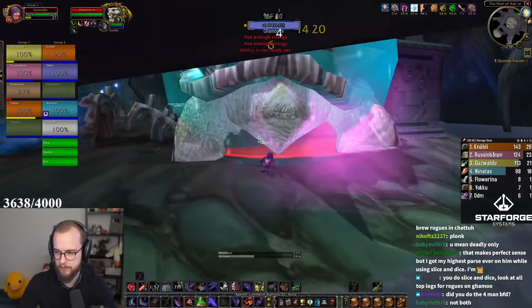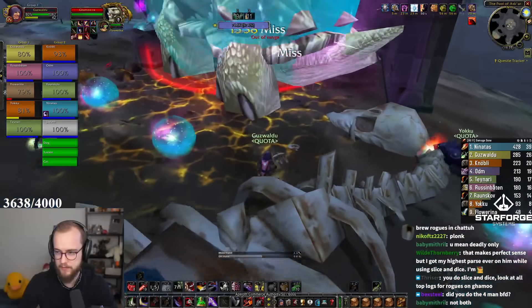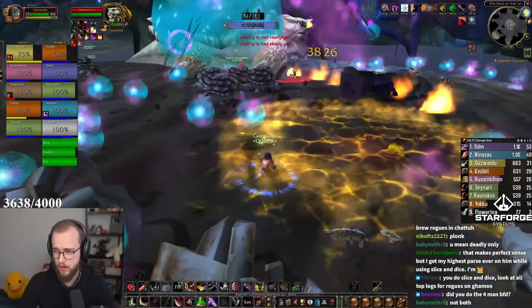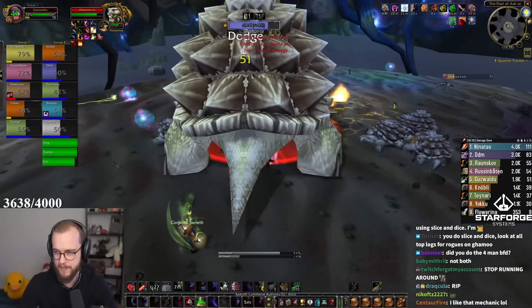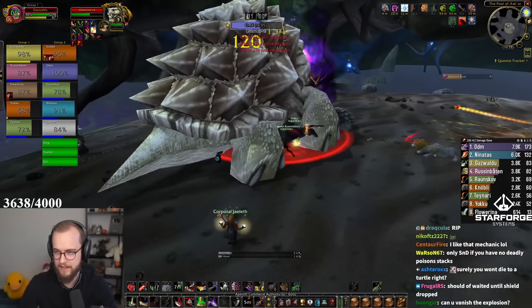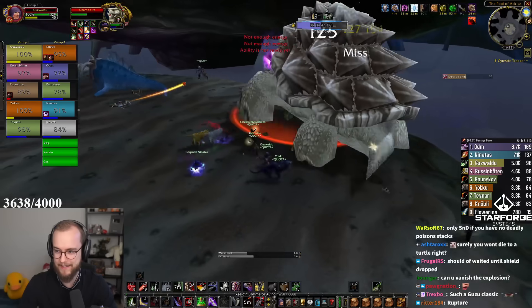I just want to build up my Invenom stacks and I don't really want to use any Slice and Dice currently. Getting a lot of Invenom stacks — got four stacks now. Oh, I'm getting bounced! Holy crap, I'm getting bounced like a ping pong ball. I lost all my Deadly Poison stacks because of that bounce. Now I can Invenom — this is so sad. It's a sad day to be a Guzvaldo.